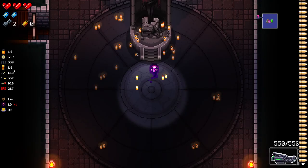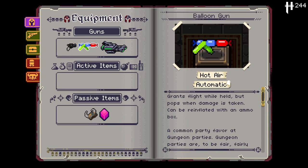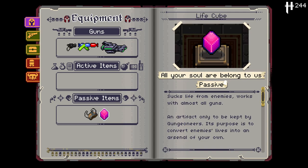I'm sure I'm going to take some damage I do not mean to take whatsoever. Hopefully it's not too much. We'll see what we end up starting with — we're going to start with an extra item and an extra gun, so that might end up being pretty useful. We've got Frost and Gunfire on as well. Let's have a look at our Ammonomicon. We started up with the balloon gun, which is great. We've also got the HM Auto Cannon, which seems like it could be pretty good. We've got the Horned Helmet, which is insanely good from what I remember. And then we've got the Life Cube, which sucks life from enemies and works with almost all guns.